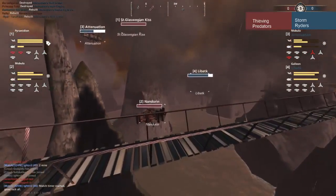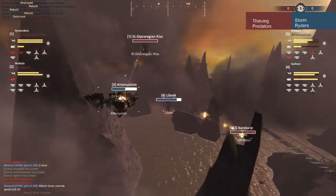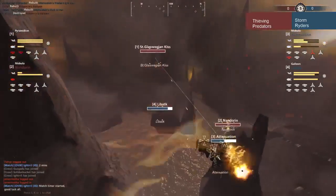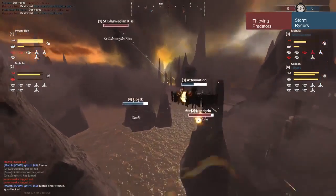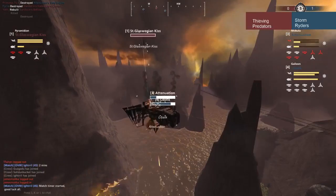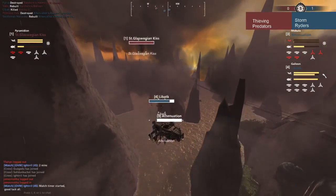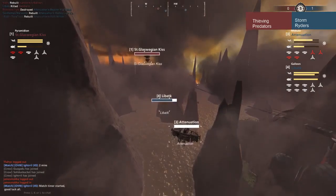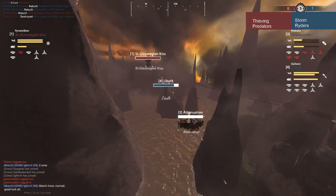Libat is going to keep going after Nandarin, Attenuation is going to go after Nandarin, and Glaswegian Kiss is going to be free to maneuver. Way too free to maneuver on your ally there, Libat — you're going to have to do something about that, but it might be too late for your ally. And a kill goes out. Blue team has the kill advantage. Look at how close that was — how is that Mobula not dead yet? A hull break, that's all you need.